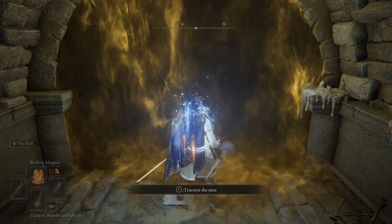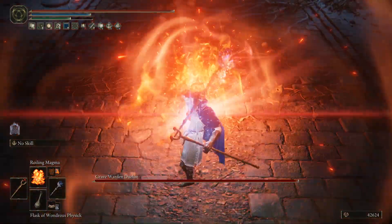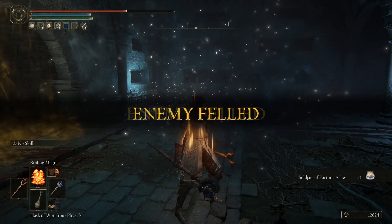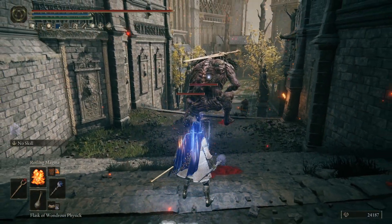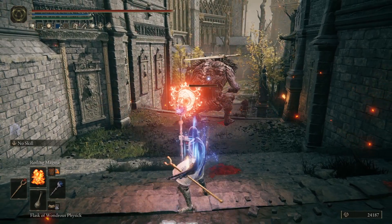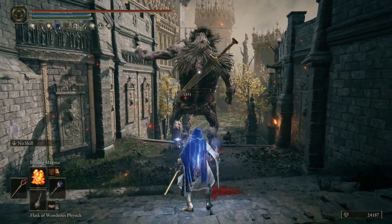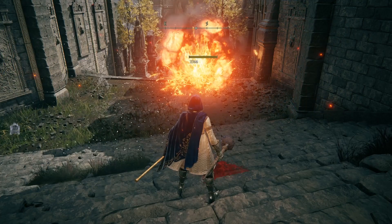The final lava sorcery is where it's really at - truly ridiculous and worth using on its own. This is Roiling Magma, and at first glance it might seem just all right. It costs 48 FP, requires 21 int and 12 faith - fairly low requirements. It is chargeable, so you can benefit from Godfrey's Icon for an extra 12% damage. But if you hit the target directly, it just does a big burst of damage that, for the FP cost, is nowhere near justifiable. It seems a little anticlimactic.